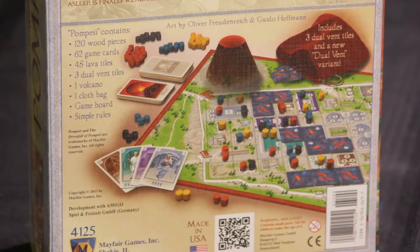The replay value I would say is probably medium. In the first half of the game the cards are obviously going to come out differently each time, when the volcano erupts will be different, and in the second half you're going to be drawing tiles randomly out of a bag so that will be different each time as well. So that was the Downfall of Pompeii — let us know what you think about the game and if you've got any games you'd like us to talk about in the future.